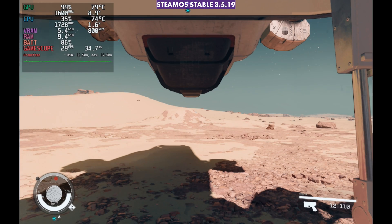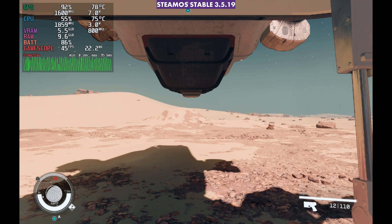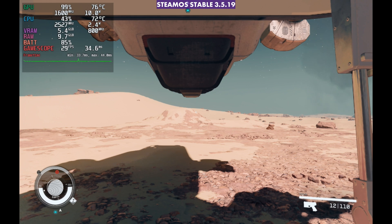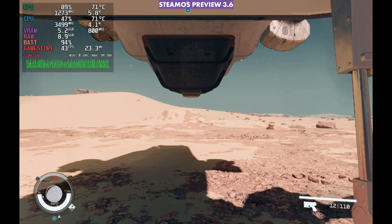Something I wanted to look at was in-game frame generation, which Starfield has. That kind of messes things up on the deck — it messes with the GPU clock, so you have to manually turn the clock back up to 1600 MHz to get better performance when frame gen is on. On Preview 3.6 with frame gen kicked in, we still lose the clocks just the same as on Stable 3.5. If you manually kick the clock speed back in, it will perform a little better and can hit a higher FPS on 3.6 than 3.5 sometimes, but it's negligible. That problem for in-game frame gen still exists with this update.